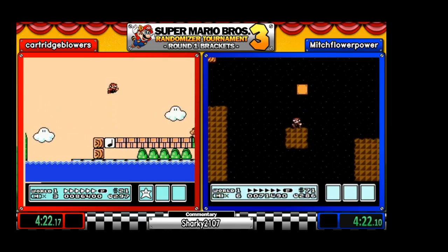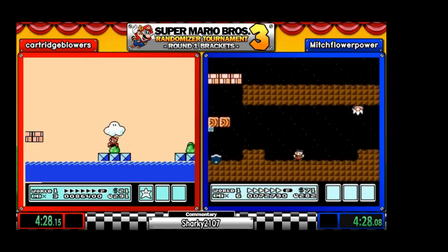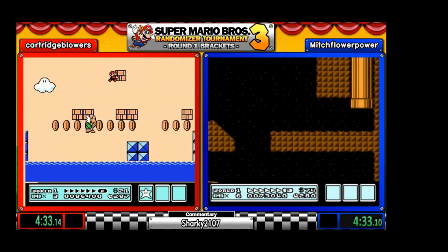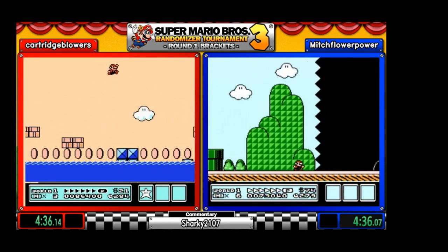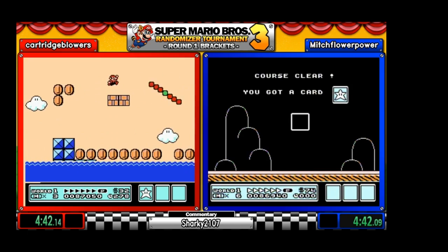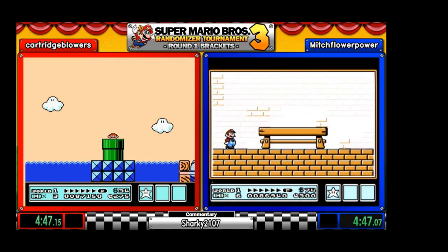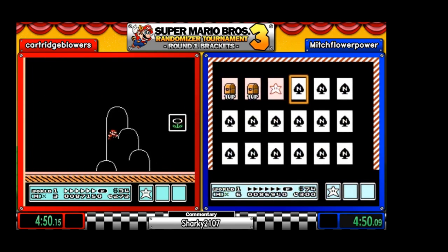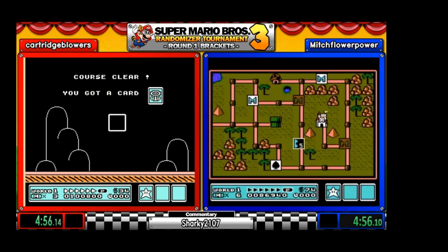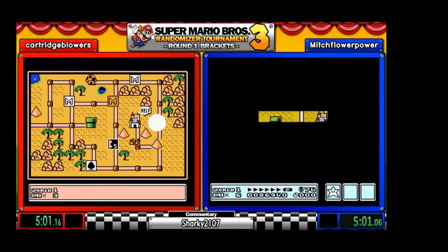And we've got nice calming music. One thing I want to mention: there are up to eight lost levels or beta levels that can appear in this randomizer. How many do you think we're going to end up having in this run? My guess is probably at least three of them.